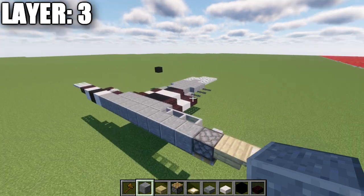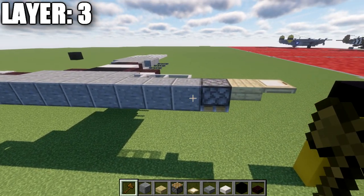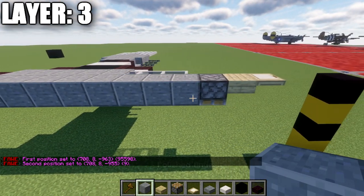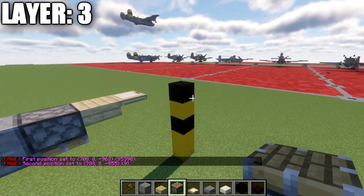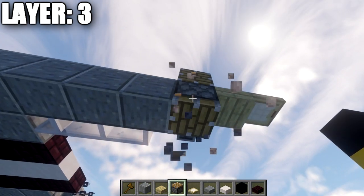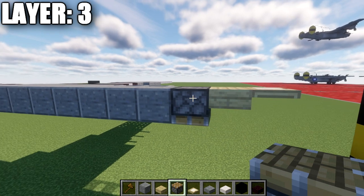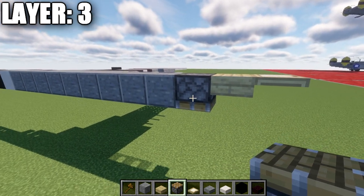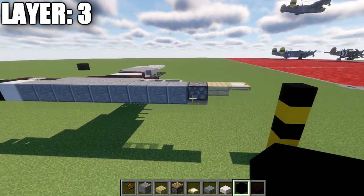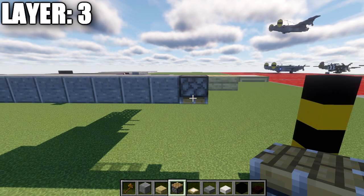So starting off here, we want to place a row of polished andesite. This row is going to be a total of nine blocks long. The direction we want the front of the aircraft facing is this way. On the front, if you're on Java, we're going to place down a piston upside down. If you're on Bedrock or Pocket Edition, I would place down a polished andesite stair. We'll be using a tool that's only available on Java to actually alter this piston to help with our front sloping. I would recommend using a polished andesite stair if you're on a different version other than Java.